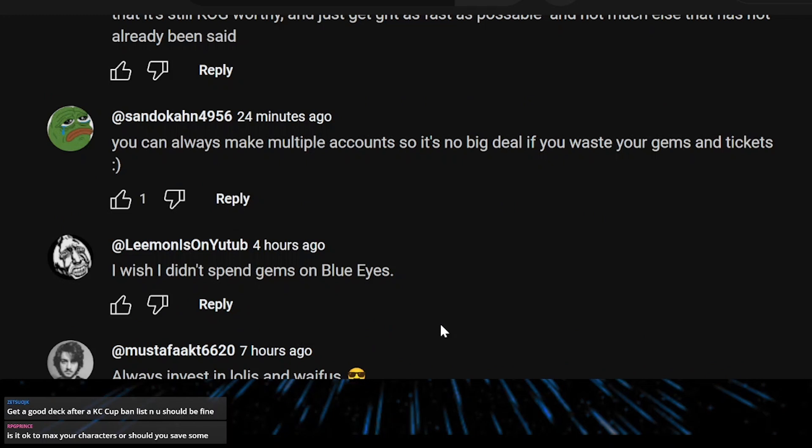You can always make multiple accounts, so it's no big deal if you wasted gems or tickets on one. Getting gems in the later stages of Duel Links is pretty hard, so I suggest starting a new account if you run out of gems or want to play a deck you don't have resources for. You get quite a few gems when first setting up the game, so you can use those new gems and tickets to build other decks. I really recommend having multiple accounts if you like playing a wide variety of decks.